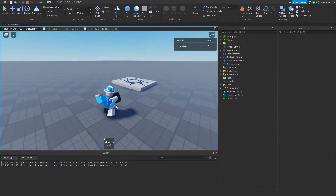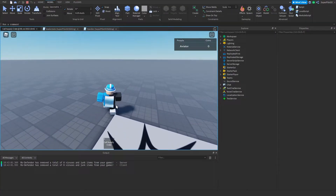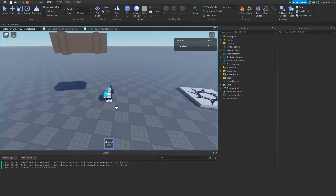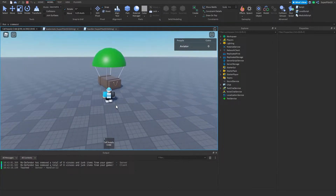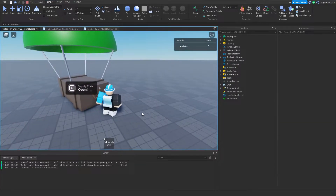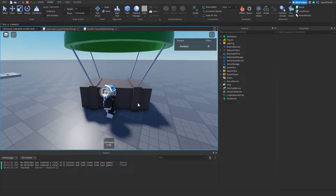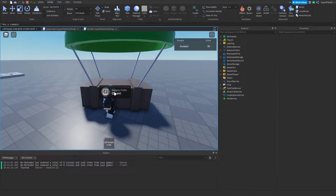Hey everyone, Roadive here. In today's video I'm going to show you guys how to make a supply crate that gives you coins when you call it in. I'm just going to call in the supply crate and we'll see what happens. As you can see, I click and it lands — it does land a bit hard, but once it lands I can hold down on it. It says 'supply crate' and also says 'open'.